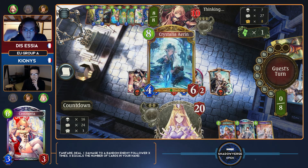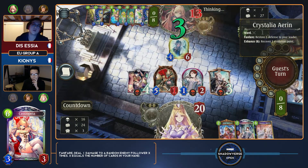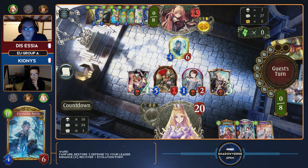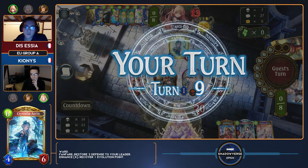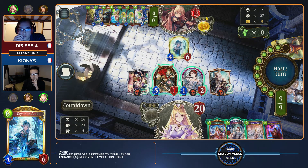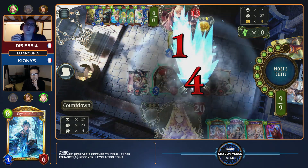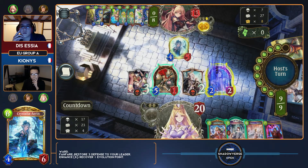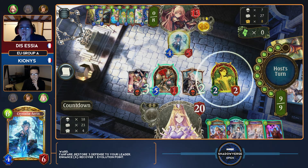His poke sticks now if he goes for it, but he actually chooses not to and develops an Arran instead. Getting your evo point back is not bad — putting up something your opponent can't really deal with. However, the reason I kind of like the poke option is because it could set up a lethal faster, and if he does this play, it could open up a world where Tribunal comes down, you take six, he plays another threat, and then he might be threatening lethal on the following turn. Fortunately for Essia, Kionis does not have the hard removal for it.